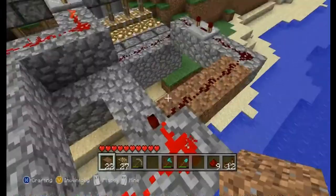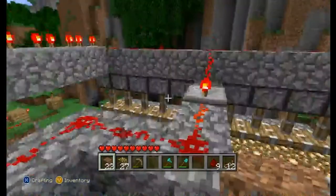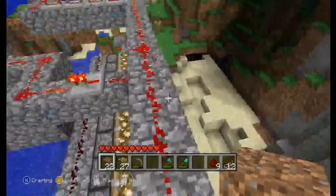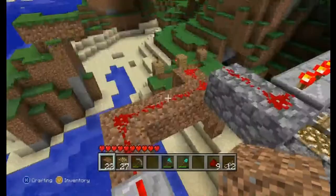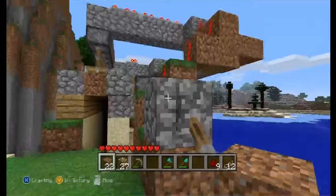The only way that this redstone torch would deactivate is if the current went through here and deactivated the redstone torch itself. So I did need another current — that's why I created this one: to deactivate this one, and while this one is deactivated these pistons are getting activated. I know that doesn't make any sense, but hey, electricity doesn't make sense either.